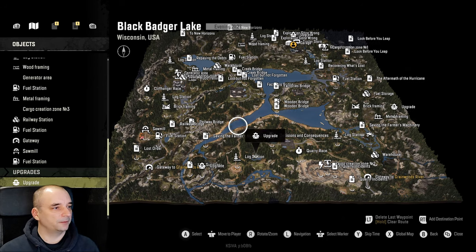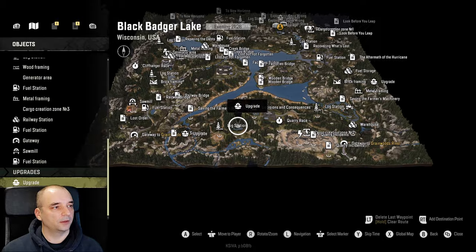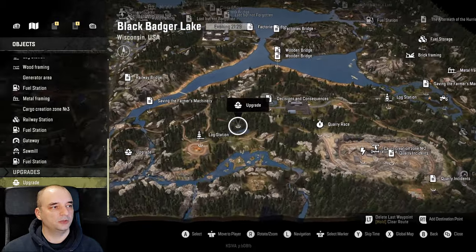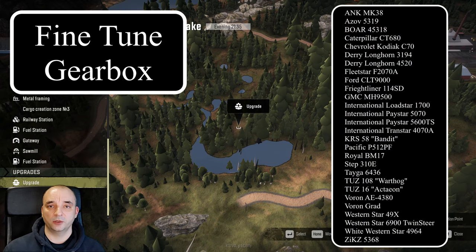Okay, so let's start with the first upgrade. The first upgrade is located at the south of the map — right here in the middle of the trees. This upgrade is the Fine-tuned Gearbox, a new addition to SnowRunner, and it's compatible with a lot of trucks. I'm going to put the list here so you can pause the video and check whether the truck you're interested in is on that list.